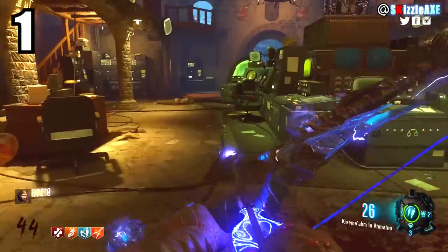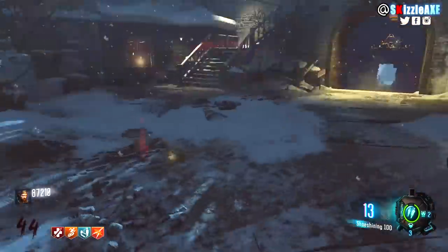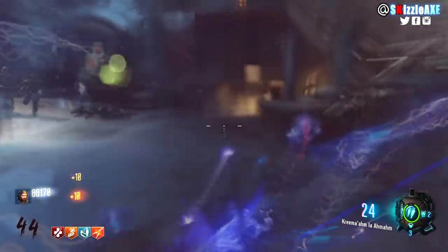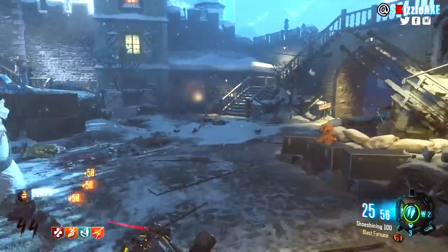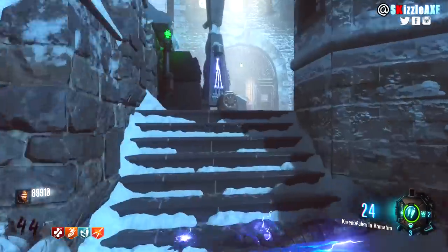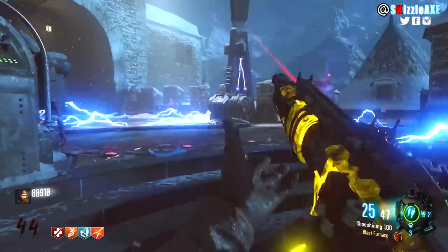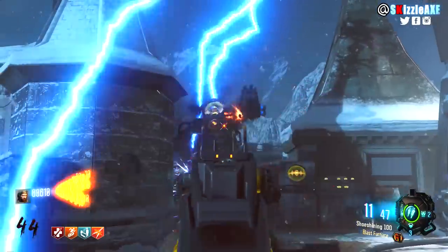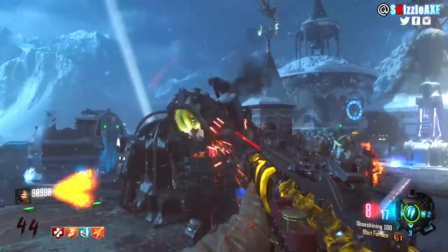At number 1, without a doubt, I would still have Der Eisendrache's red courtyard as the best training spot. You've got the Kuda as a wall gun that you can double pack-a-punch, wonder spheres all around, and a shield you can build in the nearby church. Most importantly, Death Ray is just above and you can even train there as well. When Papa Panzer comes, use the Death Ray to kill him easily with any gun — or if you've got the bow, even better. If I had to pick 1 or 2 maps for their training spot I'd take Der Eisendrache and Kino der Toten. Let me know what you'd pick in the comments, check out the other videos on the channel, subscribe if you're new, and drop a thumbs up if you enjoyed!